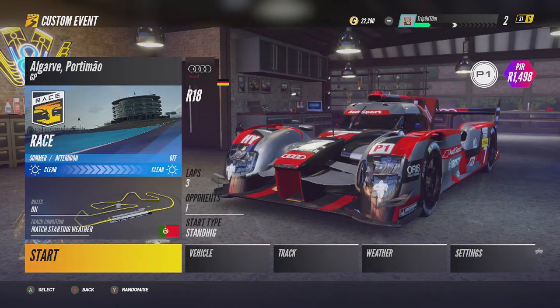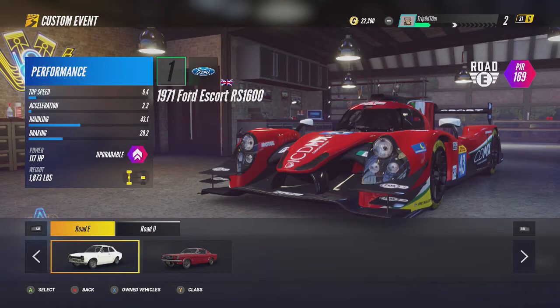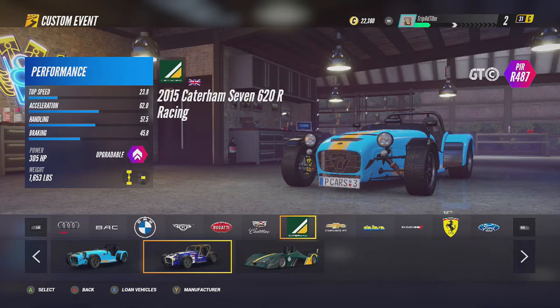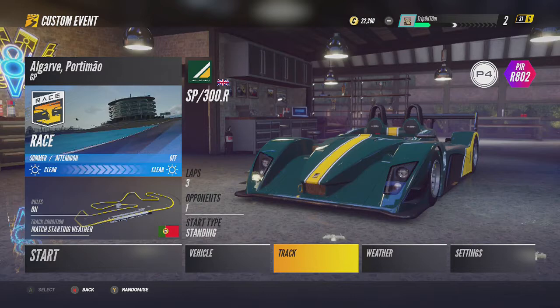I've pretty much got the custom event set up already. For the vehicle, I'm going to change it because I don't like this one. I'm on the loan vehicle section — if you can't see all these vehicles, you'll be on the owned vehicles section by mistake, so just press X. Then I'm going to change to a manufacturer using Y and go over to Catering. Just pick a vehicle you're comfortable with, but I like these Caterings — we'll go with the fastest one.